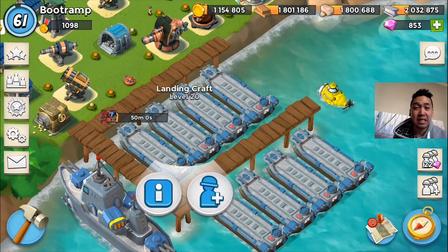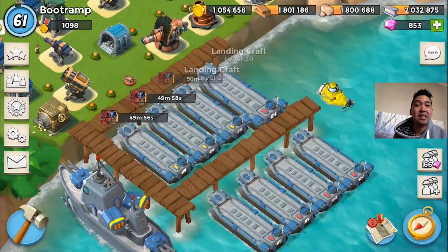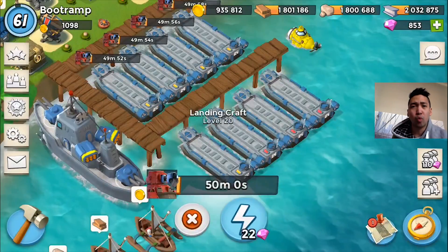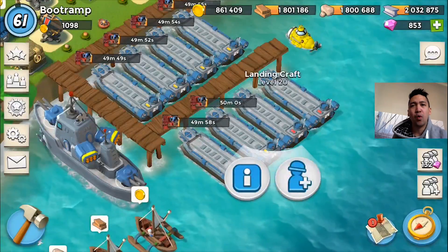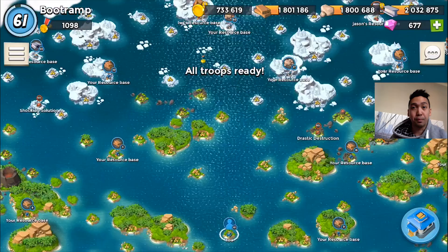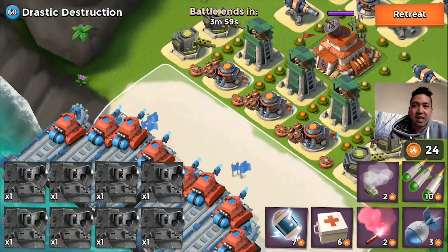We're gonna be taking down some NPC bases. I'm also gonna be taking down one real player base, and I'm thinking I'm gonna be using all scorches. Using all scorchers boosted up, they are like beasts guys — they cannot be stopped. They're super powerful.